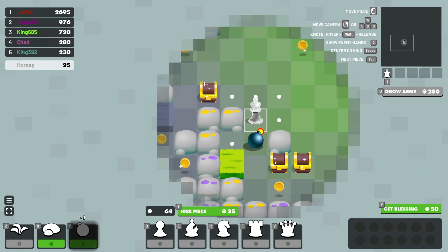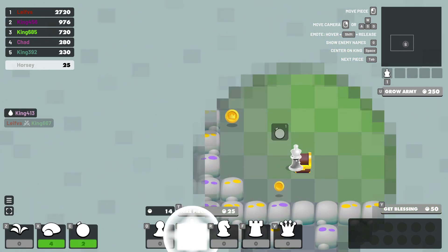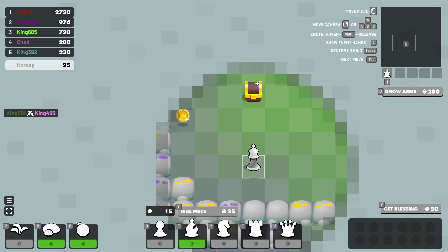Bombs explode everything in their radius, including friendly pieces. Hired pieces are placed one square away from any friendly piece.